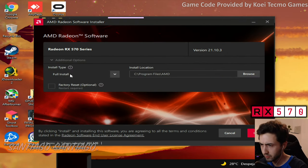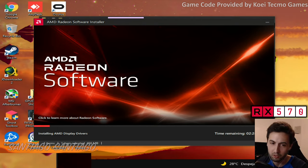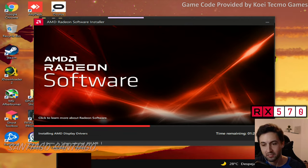Should a 1660 Ti run this? If a 1050 Ti can do 4K at over 30 frames, the 1660 Ti will do 4K 60 no problem. Can a GT 710 run it at 720p low 30fps? Maybe, but it's going to be in slow motion.